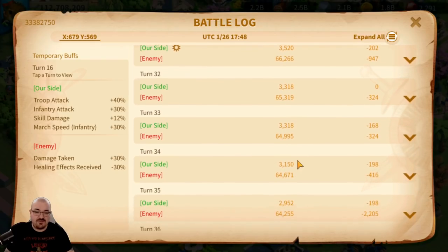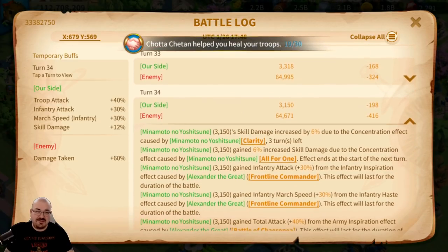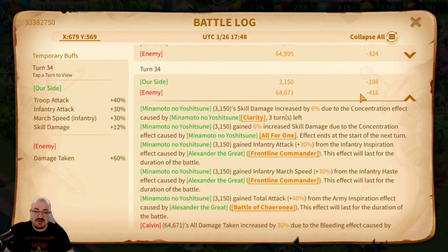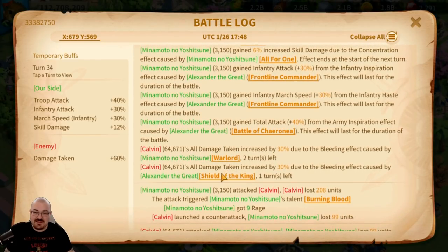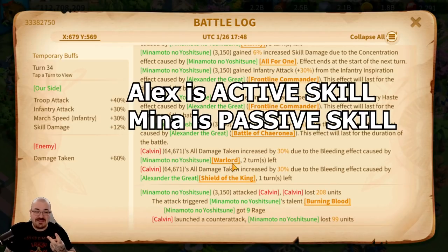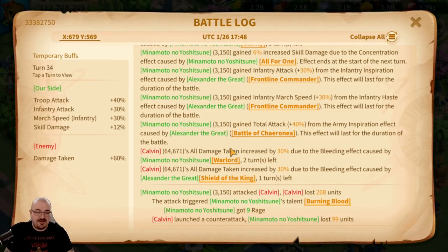The key thing I wanted to show is turn 34, where it says 'damage taken plus 60 percent.' Looking at the breakdown: 'all damage increased by 30 percent due to Blessing effect caused by Alexander the Great,' and 'all damage taken increased by 30 percent due to Bleeding effect caused by Minamoto.' Both are passive skills, and because they are passive skills, they stack — giving a total of 60 percent damage taken increase on the target.